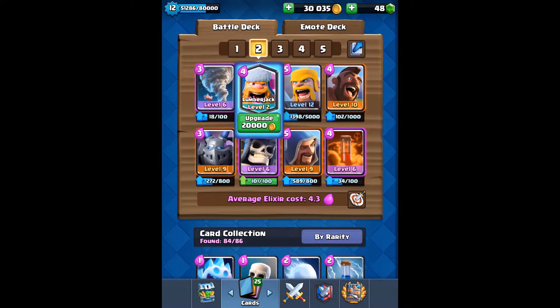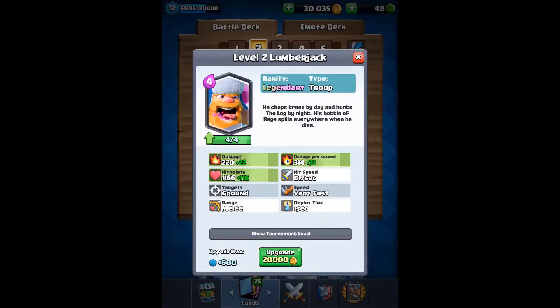We can upgrade him for 20,000, putting me on 10,000 gold, which means I need another 40,000 to upgrade my giant skeleton to level 7. The upgrade brings his damage up by 22, hit points up by 116, and damage per second up by 31. Those all scale up by a factor of 10 at higher levels. Let's go ahead and do this — 20,000.